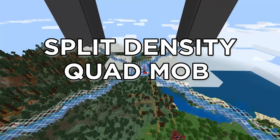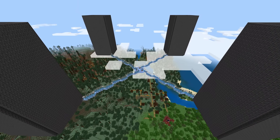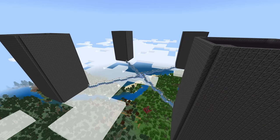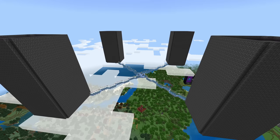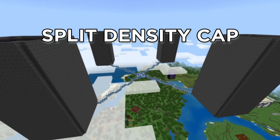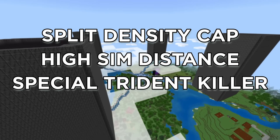I recently made a split density quad mob farm in my bedrock guide world and many of you wanted a true tutorial on how to make it. This farm is one of the fastest you can make on bedrock edition, getting you over 20,000 drops per hour. It uses a few different very important game mechanics that I will explain to you as we go — things like split density cap, high simulation distance, a special type of trident killer, and more.